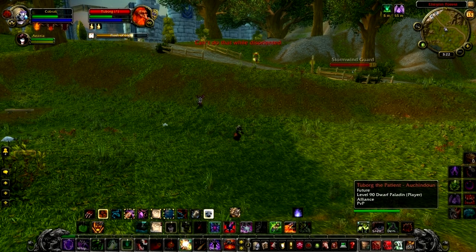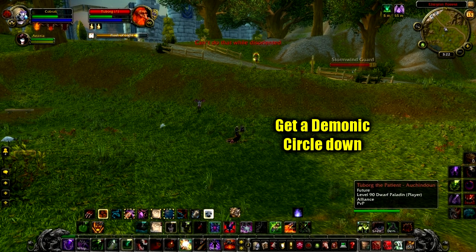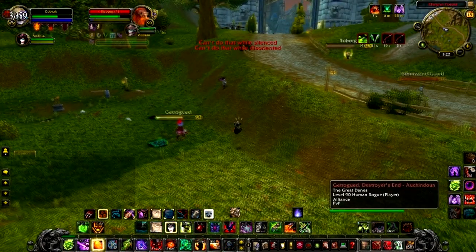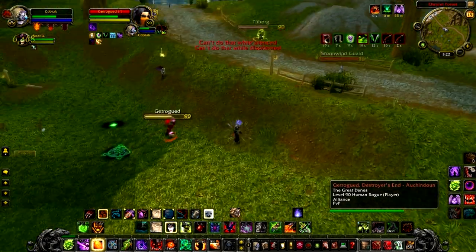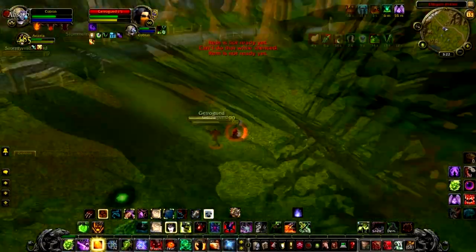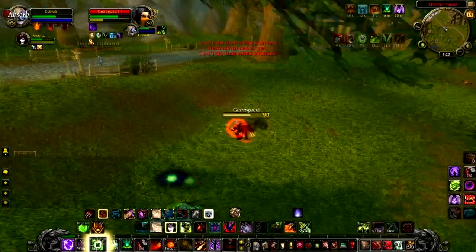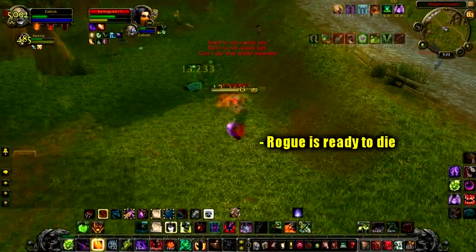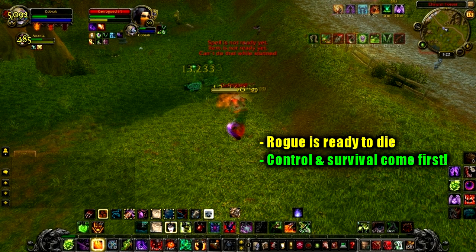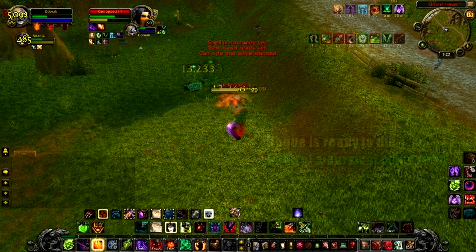Unfortunately the rogue manages to get a re-stealth and the Retribution Paladin has come back, so I'm in hot water. Again though, I'm up against melees — first thing you do before any fight starts is lay that demonic circle. And it's just as well I reacted this quickly because the rogue Garrotes me almost immediately after laying that circle. While I'm silenced I'm going to use my Sacrificial Pact — it's the only defensive cooldown really usable while silenced. I know I just have to focus on survival. I know the rogue has no Cloak of Shadows, my one-shot macro has just come back off cooldown, and I know I can kill him if I can just survive. So I land a Pet Seduce on the Paladin, Shadow Fury stun the rogue, and try to land a big Chaos Bolt.